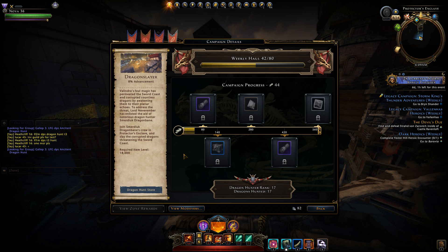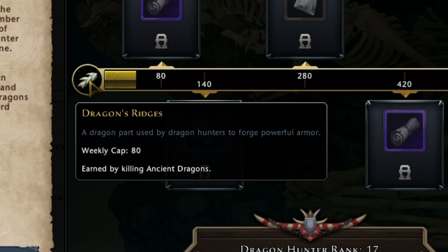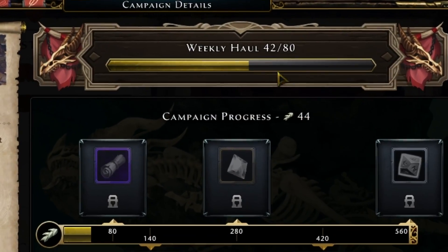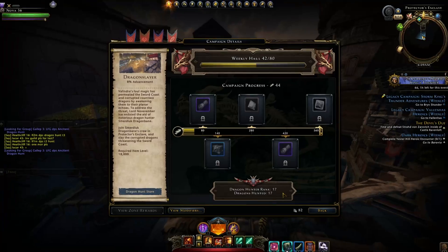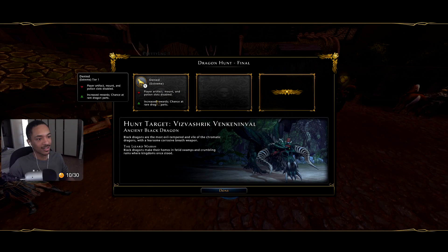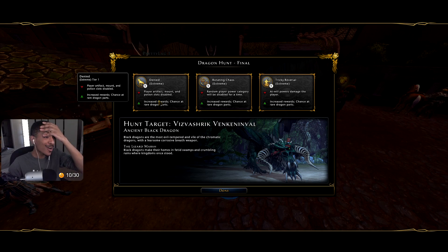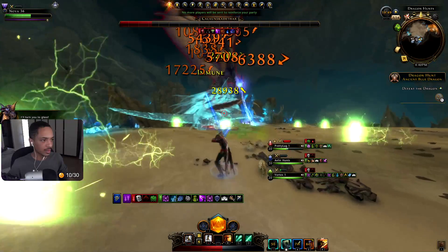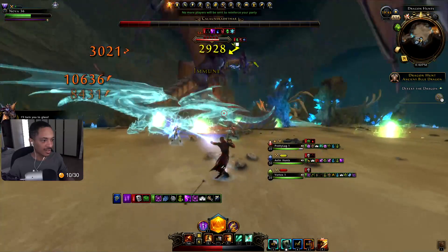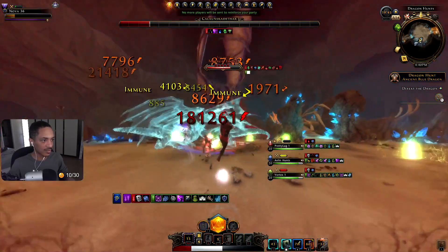So how do you progress in the campaign? With a weekly cap of 80, dragon ridges can be earned by killing ancient dragons. After completing the series of intro quests from the campaign, you should have around 40 dragon ridges and your dragon hunter rank should reflect the amount of dragons you've hunted. All you need to do is group up with a party of five, queue up for the ancient dragon, defeat the scaly bastard, and you'll be on your way to progressing through the campaign. It's literally that easy.